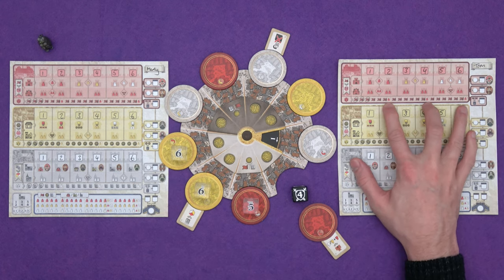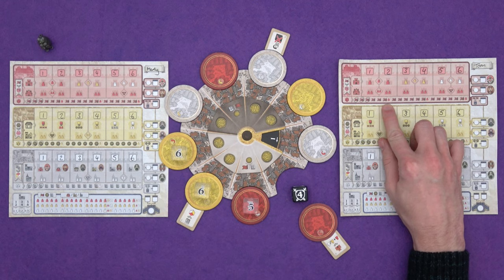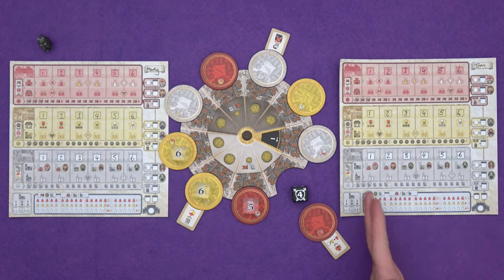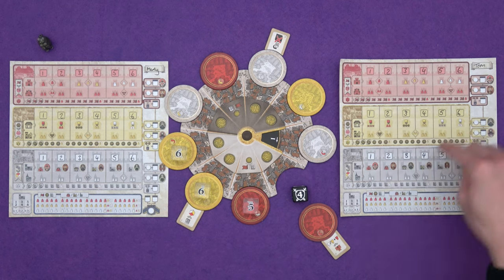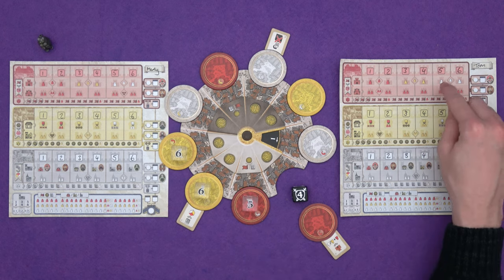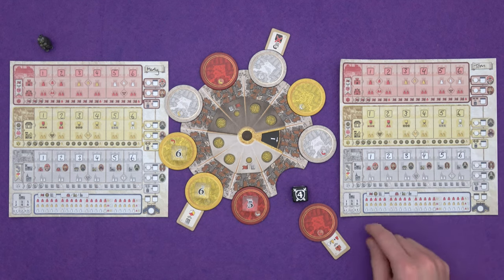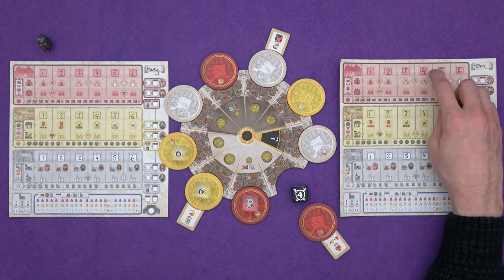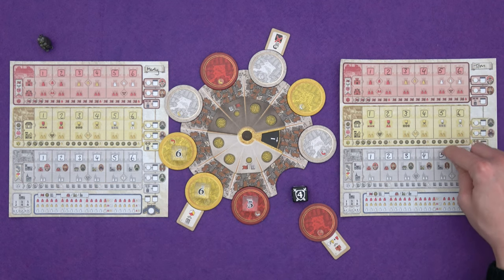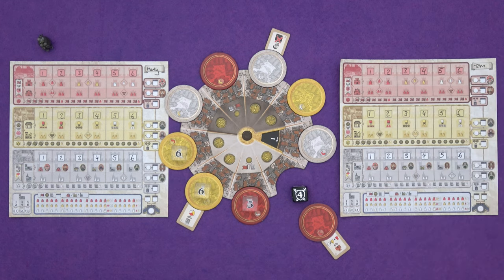What actions can we take? We can gain resources — you pay for the die you're drafting and gain resources equal to its number. So from a five I could gain five influence, or from a six I could gain six money. There are also little citizens along your resource tracks: when you gain a resource you circle it, and when you spend it you cross it out. If you gain the resource next to a coloured citizen, you circle that citizen on your citizen track, going left to right. You can also construct a prestige building — they're the first row of each colour.